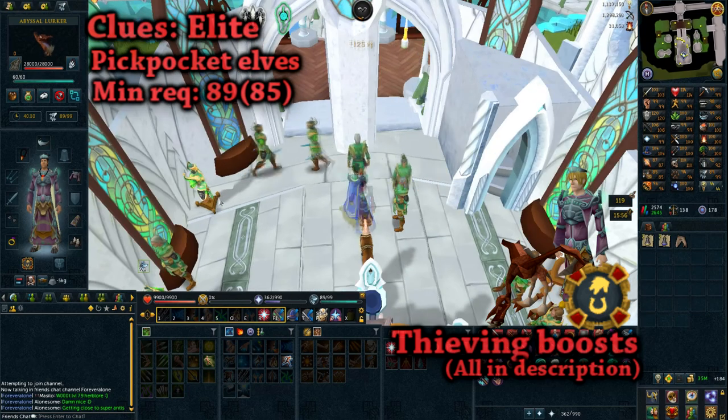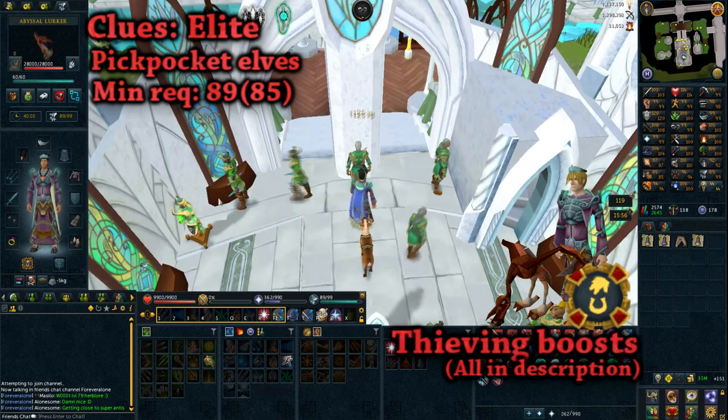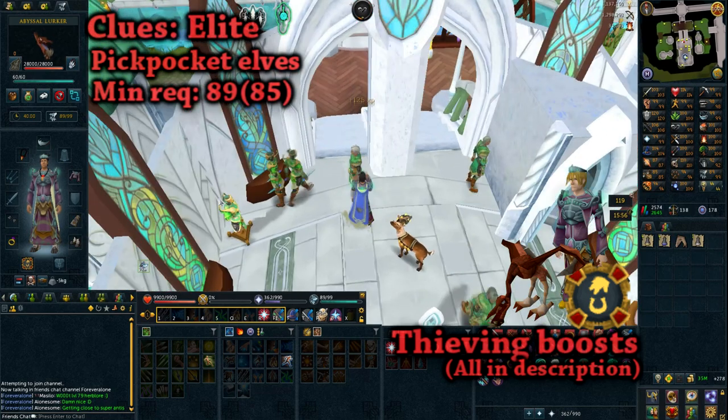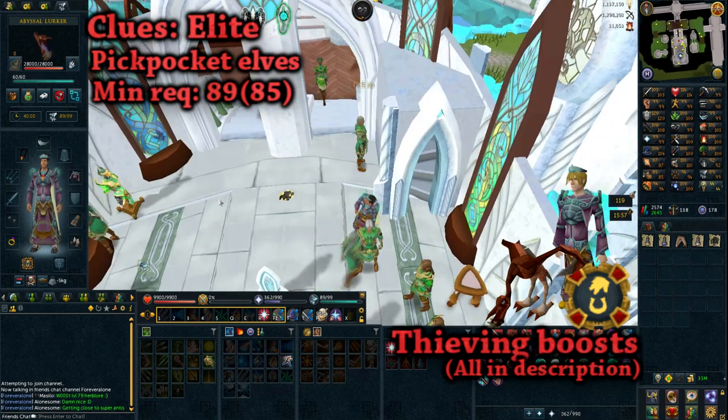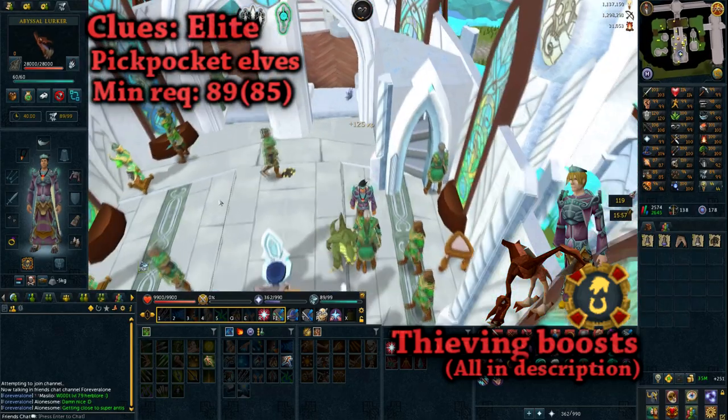You just want to pickpocket any of the quarter elves, which all require different Thieving levels, but the chance of getting an elite clue is the same for all of them. You can also occasionally get hard clues, though I didn't include this in the hard clue section because Hellhounds are just far superior for that.